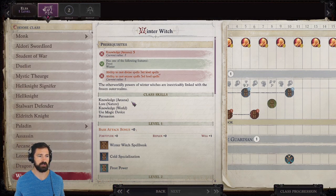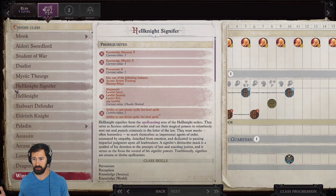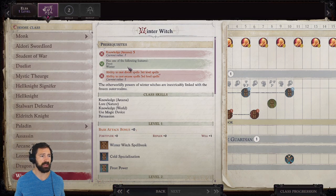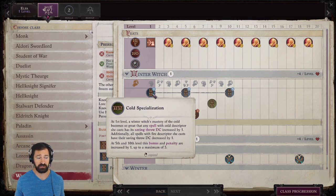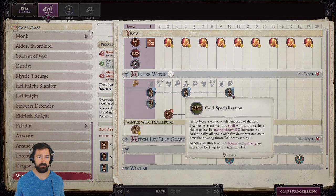To qualify for the Winter Witch Prestige class, you have to reach Knowledge Arcana rank 5, so you need to be taking your Knowledge Arcana. You also need to have either a Frost Spirit from Shaman or Winter Patron from Witch — we're going with Witch, so we'll take Winter Patron. And you need to be able to cast 3rd level divine spells. Once you qualify, right off the bat you get Cold Specialization, which increases the DC of Cold Spells by 1, increasing again at 5th and 10th levels.